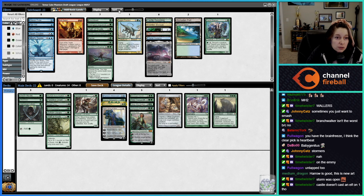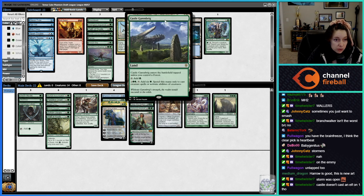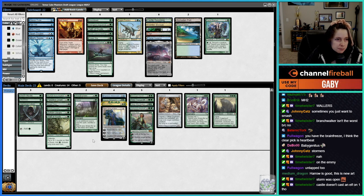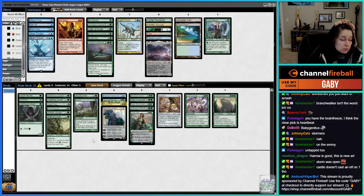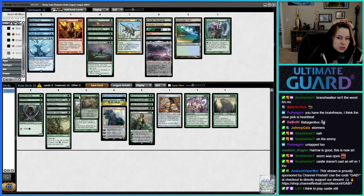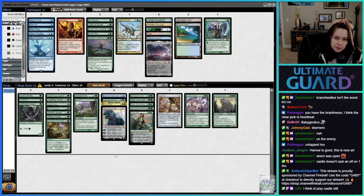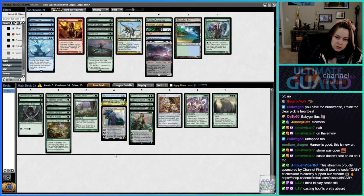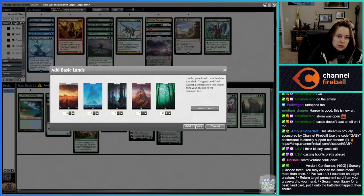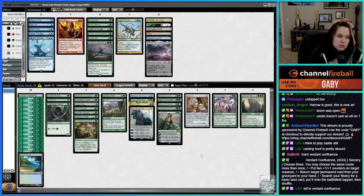Castle doesn't cast an Elf on turn one though, you're right about that. Harrow might be okay then. I want one more spell — it's probably Emergent Sequence. You'd still play the Castle — casting Hoof is pretty absurd. If I do that, I'd bring in Castle and Trop, but I won't play the Port. The rest will just be Forests.